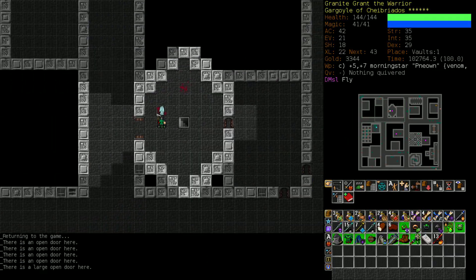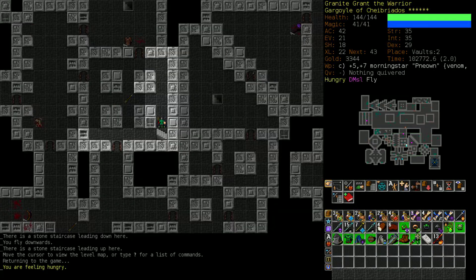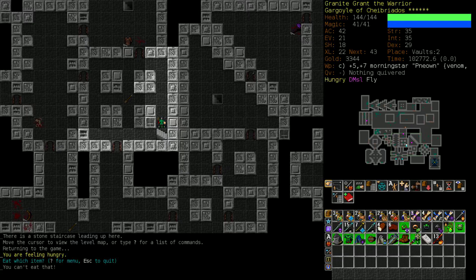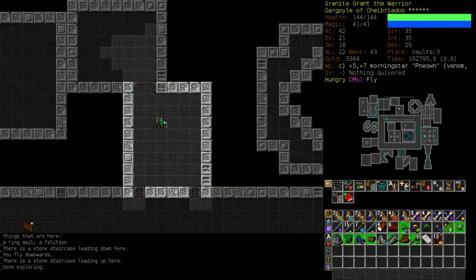I think that was the most successful run I had had prior to my first ascension, my first victory. It was Vault 5 and I cleared out the main assault and then just rounded the corner and saw a gold dragon and an ancient lich and decided to blitz them. Very poor choice.